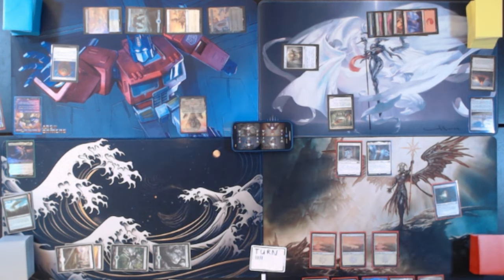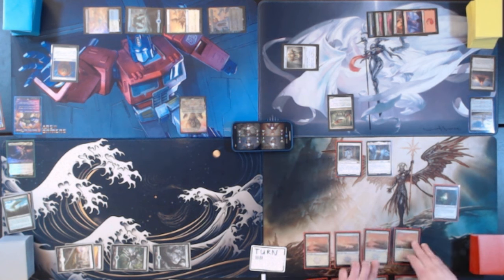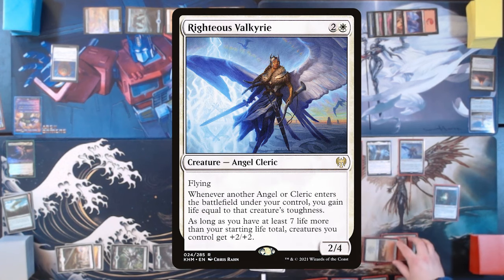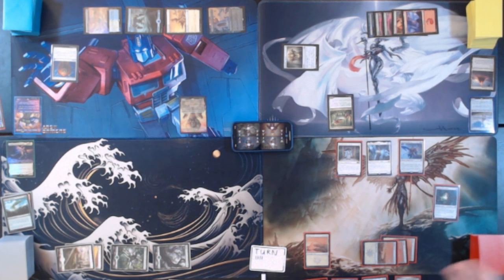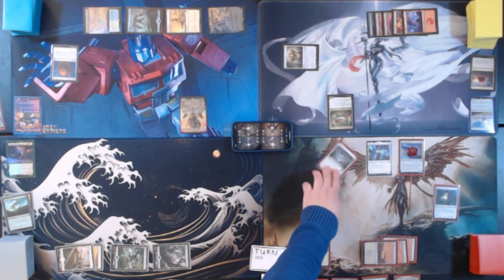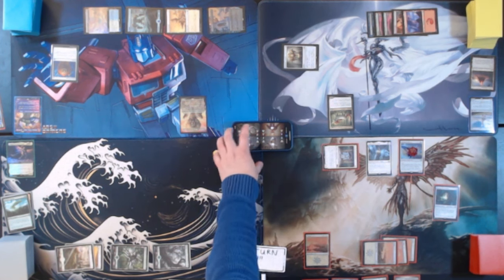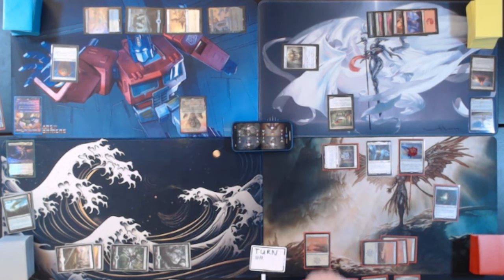Untap, upkeep, draw. Play Plains. I also have Sword of the Animist on Angel's side — I did forget to say that. We're going to play Righteous Valkyrie. Whenever another Angel or Cleric enters the battlefield under your control, you gain life equal to that creature's toughness. As long as you have at least 7 life more than your starting life total, creatures you control get +2/+2. She's going to come in with a +1/+1 counter on her. We're going to move to combat — I'm just going to swing this at Optimus.